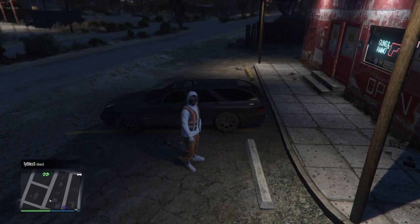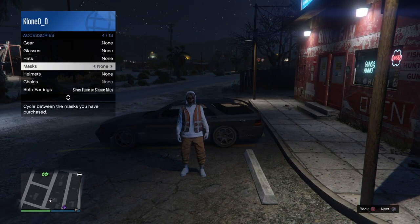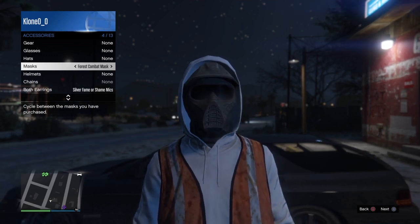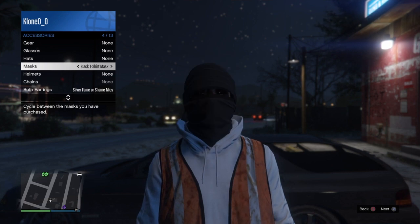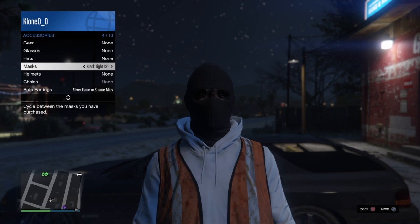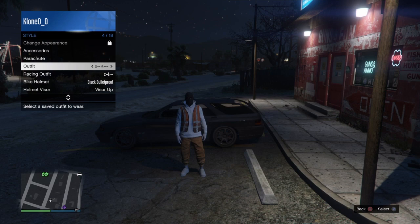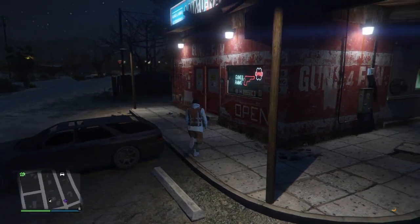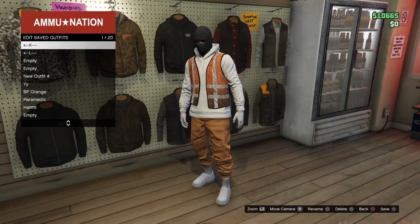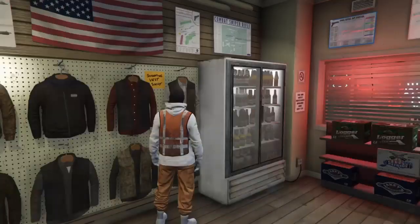Now we're going to be transferring the hat over to this outfit. You'll need a car — any car, even ones from the street — and a mask that's compatible with this hoodie, meaning that if you put it on the hoodie will stay up. You can use the combat mask or some of the ski masks. I'm going to use the ski mask, and now save that outfit with the ski mask in a different slot — not the one with the hoodie up or you will lose it. Then put on the outfit that has the orange hat.